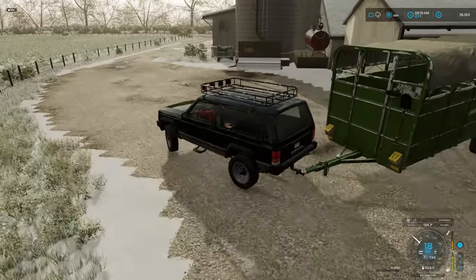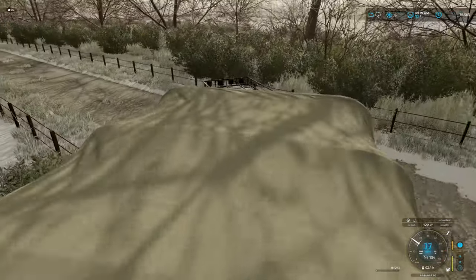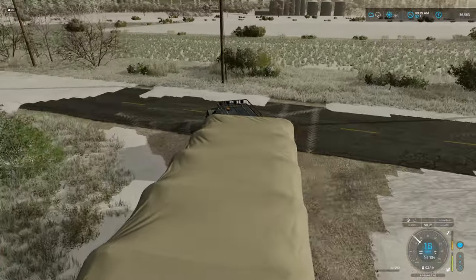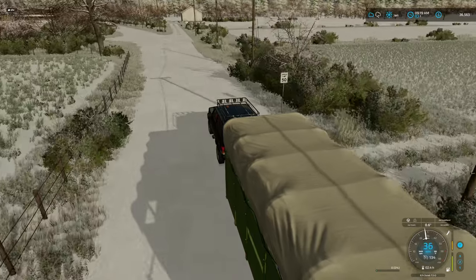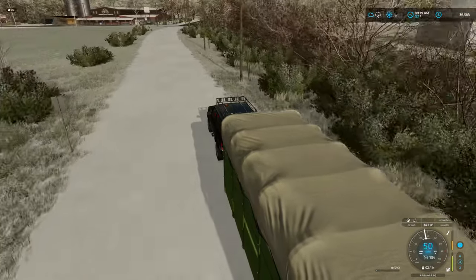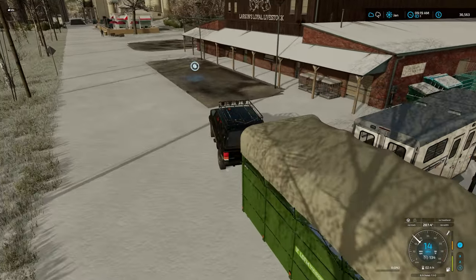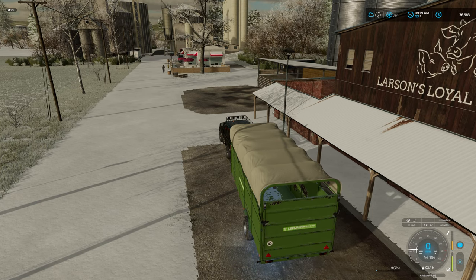We've got the animal trailer hooked up and we'll head down to the animal dealer. I am going to go ahead with cows. I actually really wanted to buy pigs to begin with on this playthrough, but I don't have enough to feed them - that's the problem. So I'm going to hold off on the pigs for now. I could go buy some pig food and may end up needing to do that at some point, but I do have food to feed the cows, so that's probably the better and smarter choice right now.